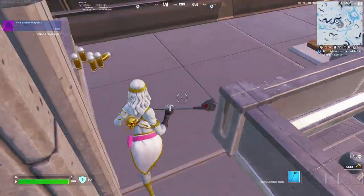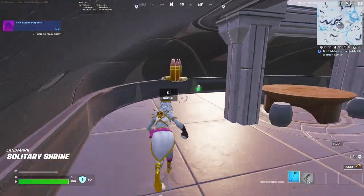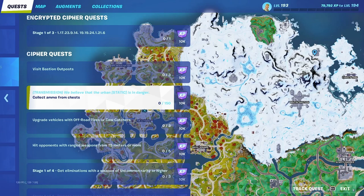Here is one of the outposts — we just landed on it. Collect ammo from chests: that's actually not that hard, just keep playing with your friends and you'll get your ammo eventually.